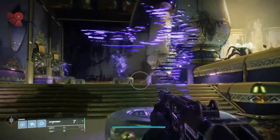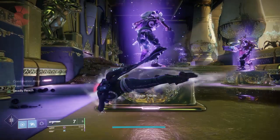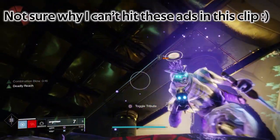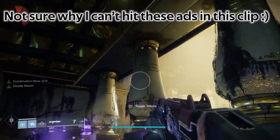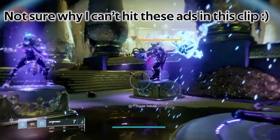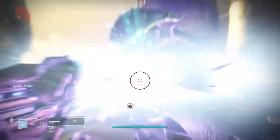The base melee damage for a Hunter is somewhere around 4k. You can utilize Top Tree Arcstrider, which has Combination Blow, allowing you to increase damage temporarily as you do melee damage and kill adds. This stacks up to 3 times and actually lasts longer than a lot of other perks for most characters. The melee ability also triggers health regeneration, which helps you stay alive in tight spots. And as you dodge, you increase your melee range.